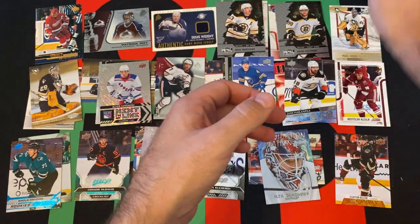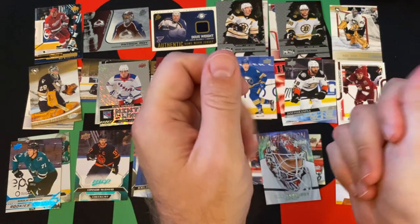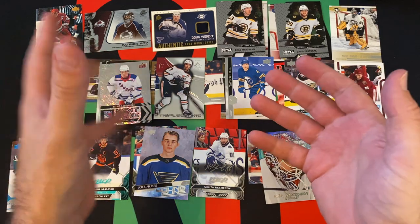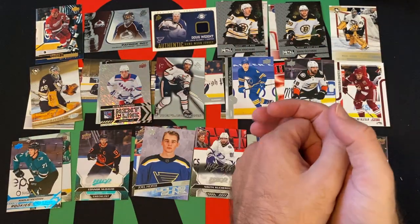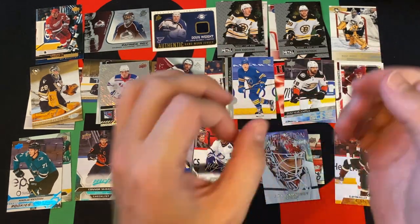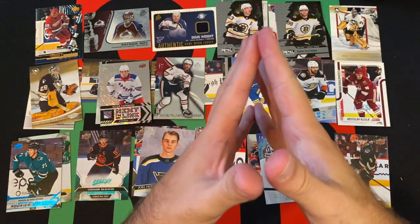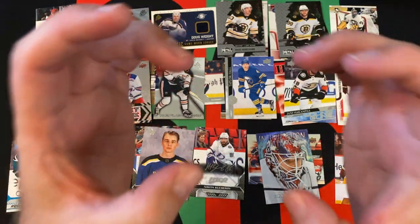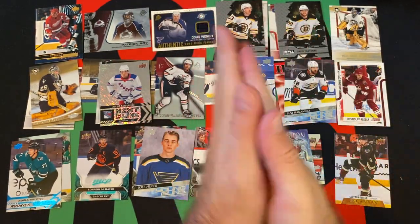I do have some Metal Universe I will open up at some point on this channel, but that's the first time I've actually opened any. That's a cool card — if the corner wasn't a little banged up that'd be better. Cards in the back of the packs tend to get a little banged up more often. The front and back of the packs get banged up more often than the middle cards. So if you get a good card out of a pack, you usually want it to be right in the middle for less chance of damage.